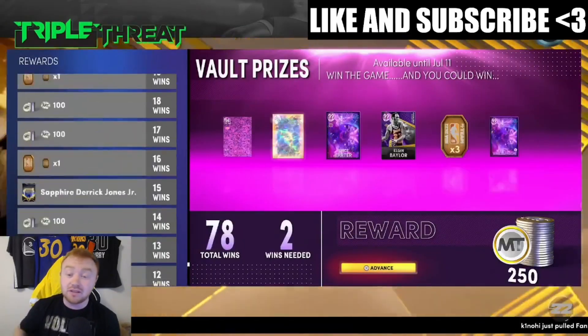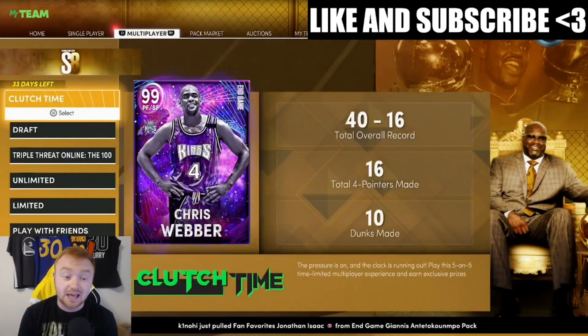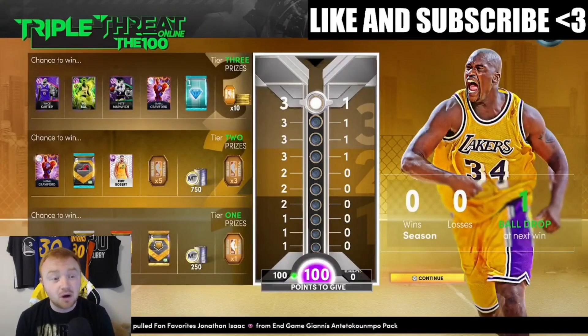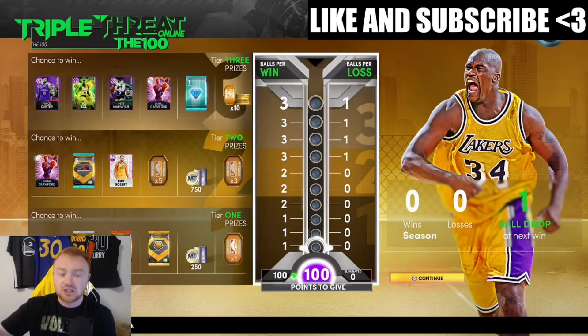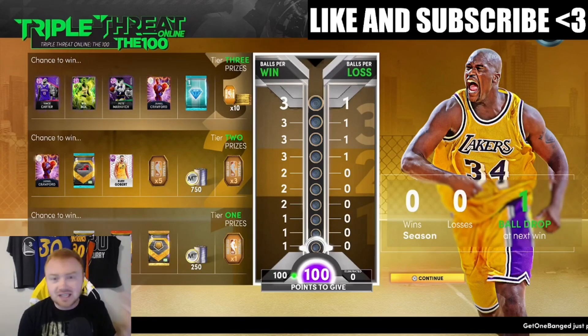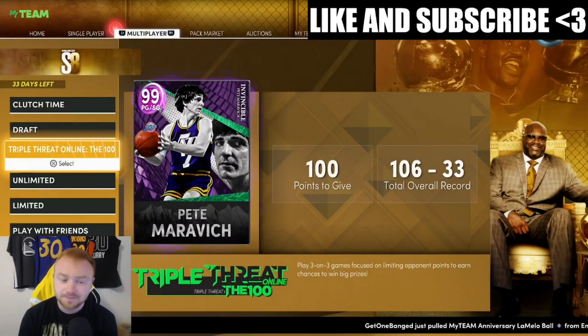Next up: game modes. Triple Threat Online and Triple Threat Offline — these two modes are filled with dark matters you can sell. Vince Carter is still going for a good amount; he's in the vault, as well as dark matter Zion Williamson. In Triple Threat Online you also have Bo Ball, Vince Carter, and Jamal Crawford. These are guys you can sell for easy, quick MT to get yourself started. Triple Threat Online is still the best game mode to grind because of all the different tiers with good rewards throughout. I covered this in detail in my MT video yesterday, so I won't go fully in depth again.